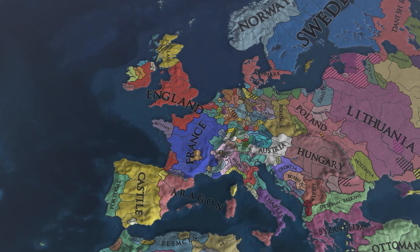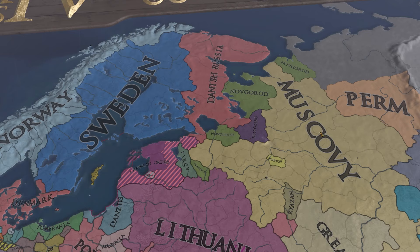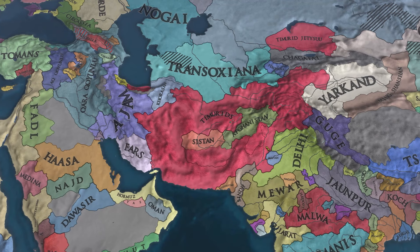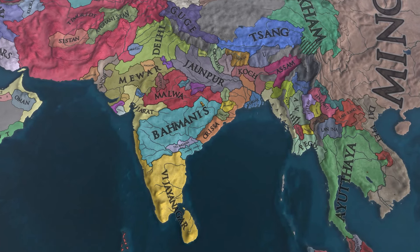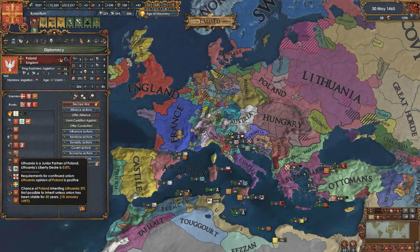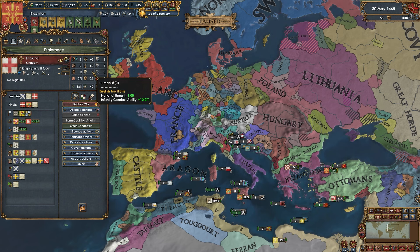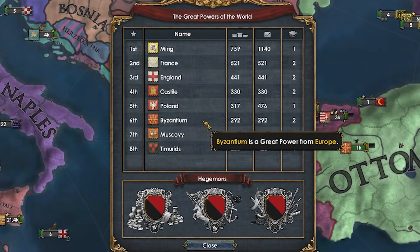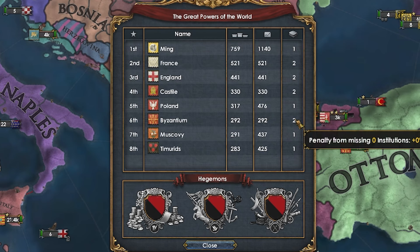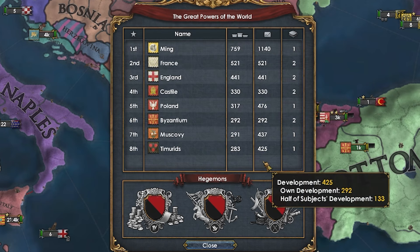Meanwhile in the rest of Europe: England is doing well in Ireland, France in France, the Danes have pushed into Novgorod, and Muscovy is pushing south. Timur is aggressive and already into India — Bengal has been spanked. Poland went with the personal union over Lithuania. Byzantium went Innovative for their first idea group and pushed through it quickly thanks to monuments giving minus 50% idea cost. Twenty years in, Byzantium is actually in the great power slot, though they might get displaced once others embrace institutions.